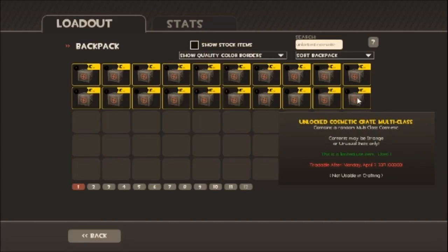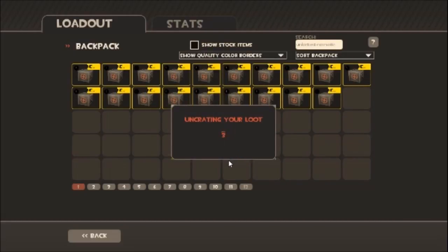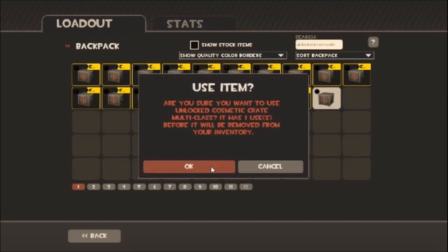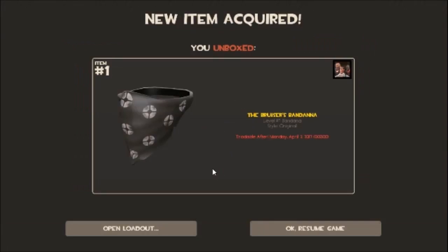Let's go ahead and open these and see if we get anything. I got the multi-class this time because last time I did different sections and I ended up getting something for Sniper, which isn't my regular class, so I was a little upset about it. So I got the Weight Room Warmer — that's decent, I believe I have it already. I don't think I have the Bruiser's Bandana — I'm actually really happy about that.